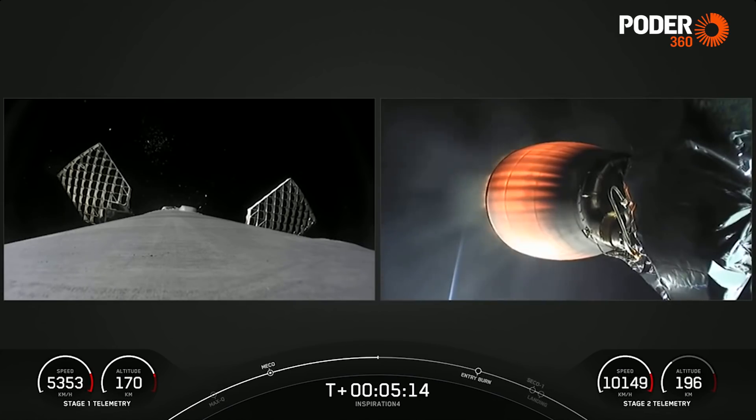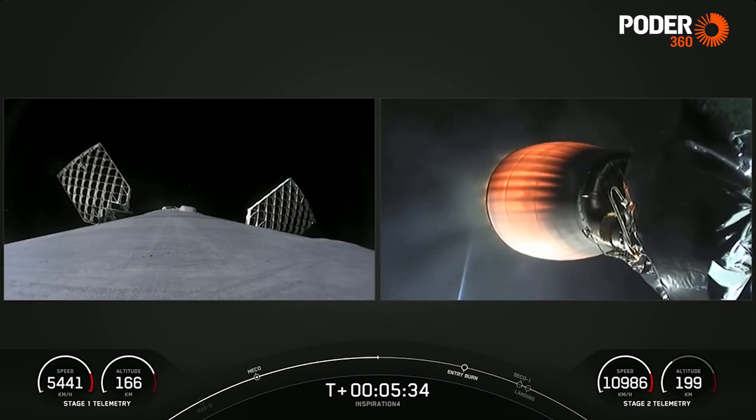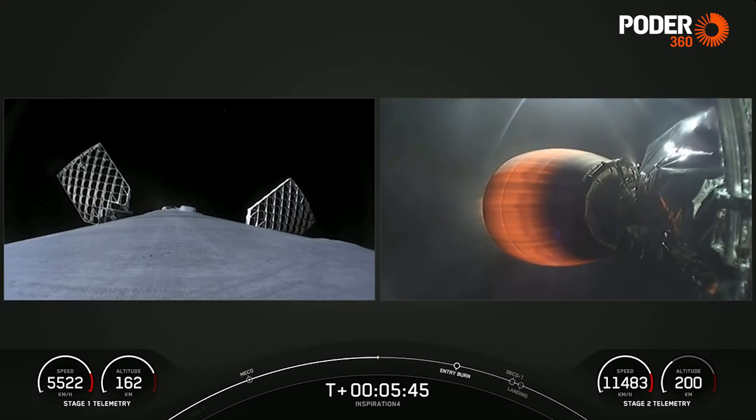They look like they're having a fun ride. We've got about seven more minutes until Dragon separates from the second stage. The next milestone is actually going to be happening on the first stage — a re-entry burn coming up around the T-plus 7 minute 30 second mark. That burn is used to slow down the first stage before it re-enters the denser parts of the atmosphere. A few minutes later, it will execute a landing burn and attempt to land on the drone ship in the Atlantic Ocean.